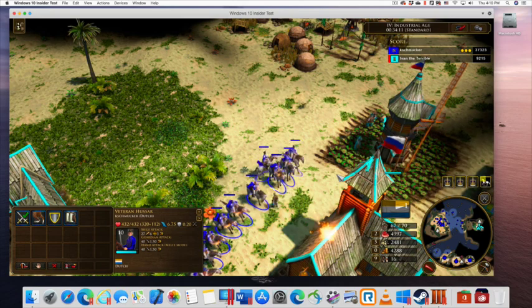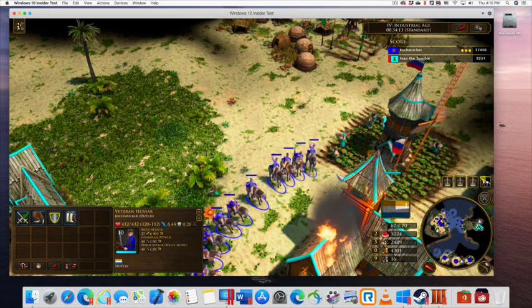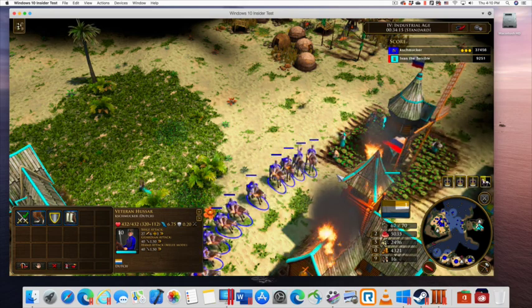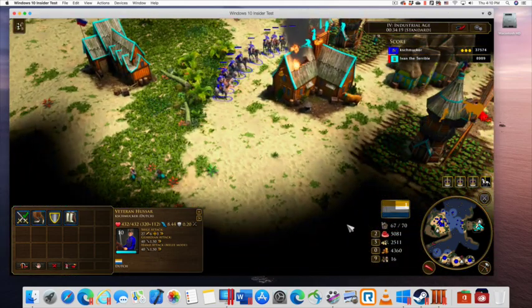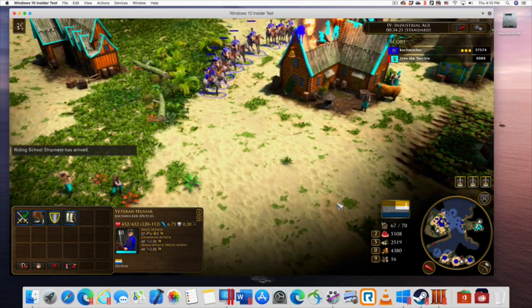Then, the enemy's town center is attacked by firebomb-throwing cavalry. It takes a while to destroy a town center, but once done, the enemy realizes the situation is hopeless and he concedes.